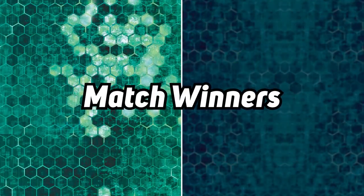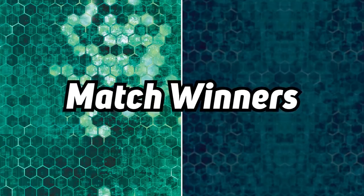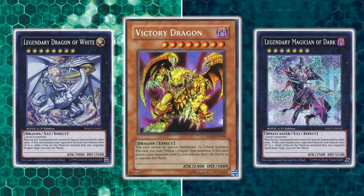First up we have match winners, which makes sense - Konami don't want these in the game at all, and they're really nowadays only available as World Championship promo cards. But things like Victory Dragon, Legendary Dragon of White, and Legendary Meditation of Dark, which have been released in actual packs, those aren't available in the game.